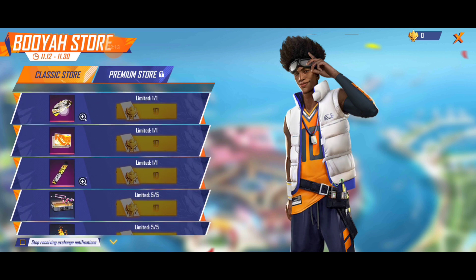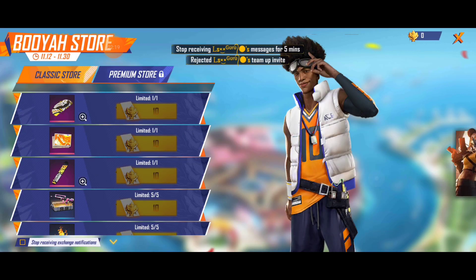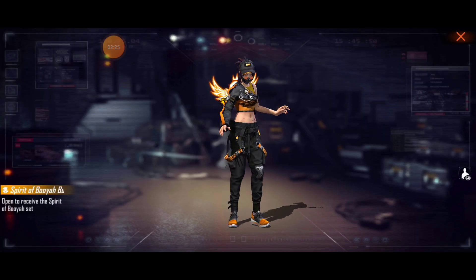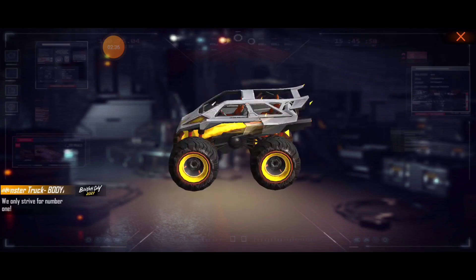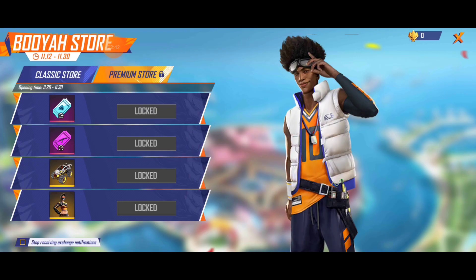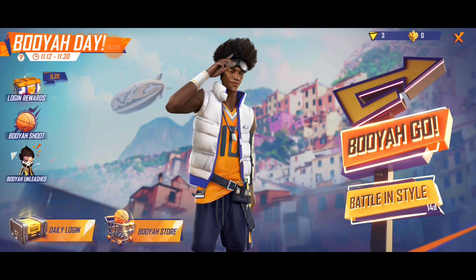You can get a banner here and with that you can get a pair of suits and a lot of items free. I will tell you how you can get free items. In the premium store we can get this bundle. And this bundle is OP — you can see here the monster truck skin which we can get free.